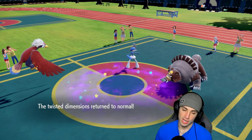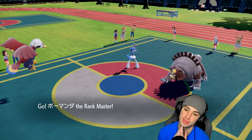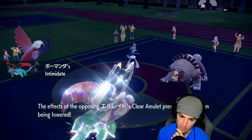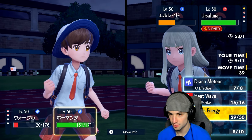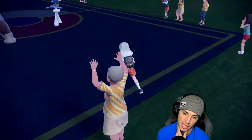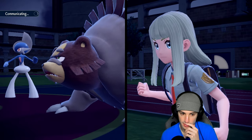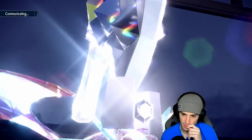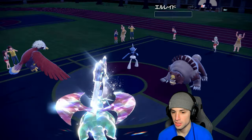Considering Focus Energy or Heat Wave. Worried about whether they KO Gallade — that's the issue. Going Close Combat on Braviary and dropping Draco Meteor. Hoping for a double KO but Close Combat probably can't KO Ursaluna — that's a slight problem. Braviary is here to play! We take out Indeedee with the Draco Meteor. Making Draco Meteor launch again to take out the next threat. Would love to get off a Focus Energy.